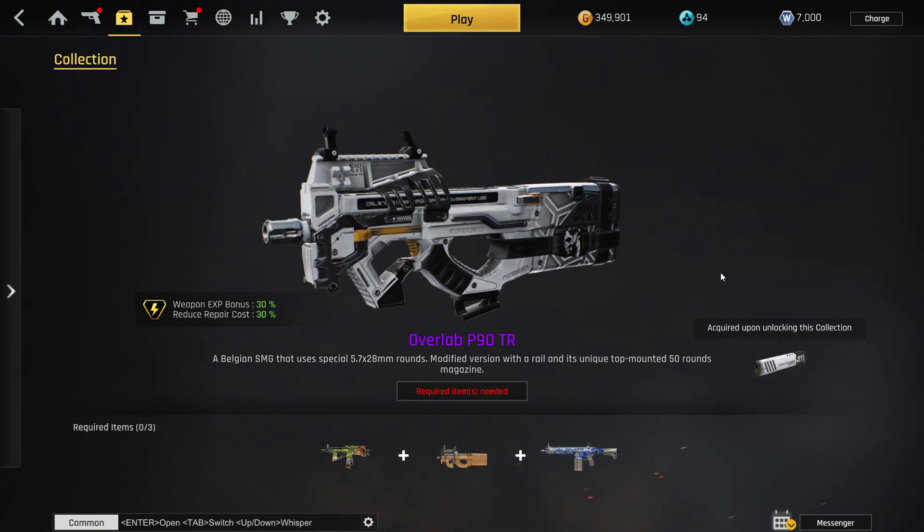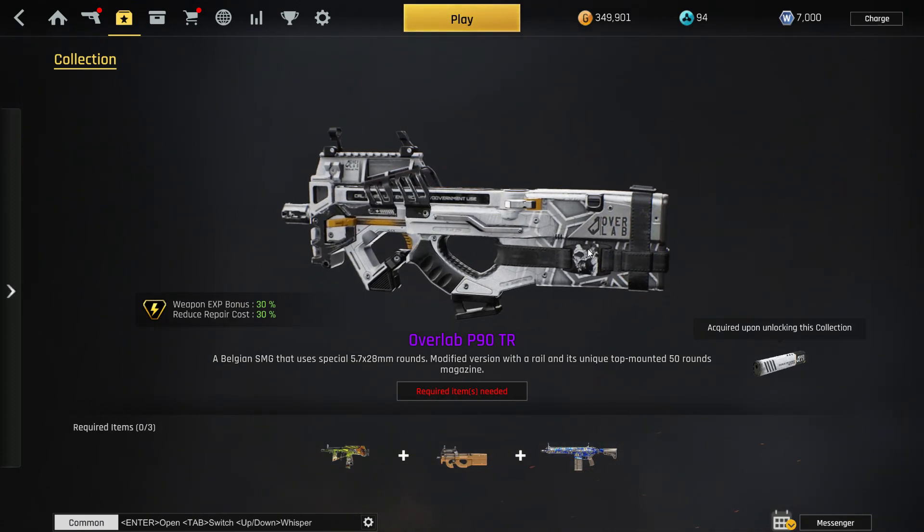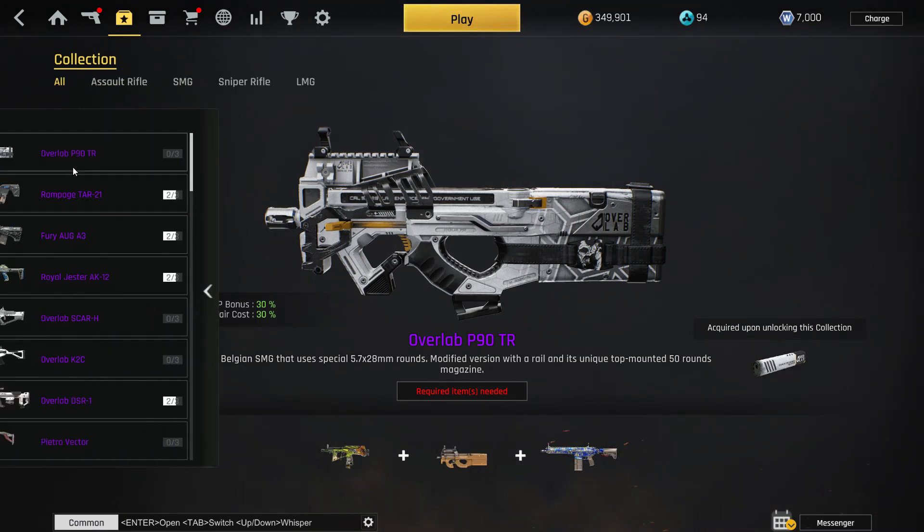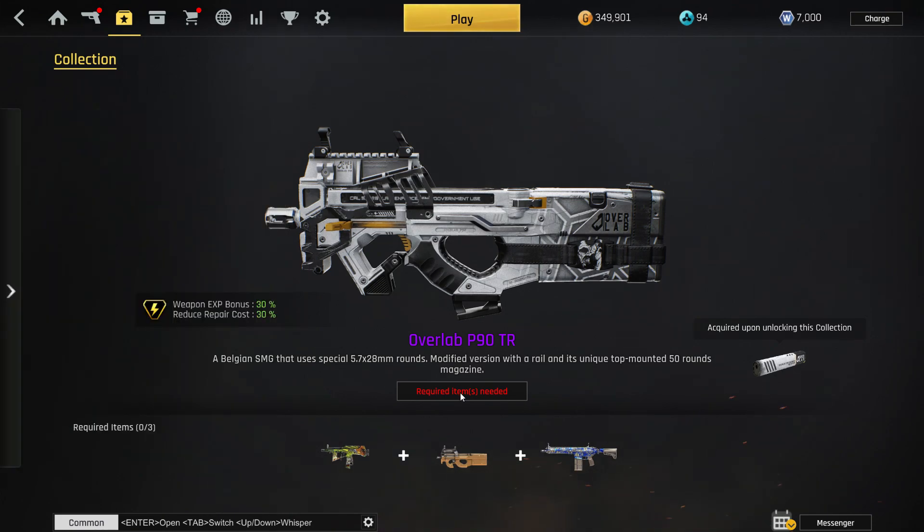You basically get a better chance at an Overlap skin — not exactly free but a significantly better shot at it. Since everybody wants the DSR and the Scar, you can get a P90 with a silencer instead. Pretty awesome stuff.